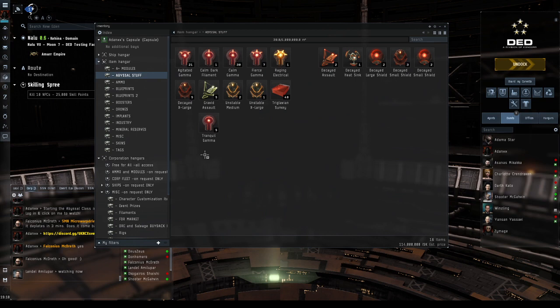To be allowed into triglavian space you have to grind up standings by fighting EDENCOM. You may have seen systems with EDENCOM gunstar turrets at the gates and EDENCOM ships everywhere. These EDENCOM forces fight against the triglavians. By killing EDENCOM you get standings with the triglavians and they'll allow you to fly freely in their space. The downside is that EDENCOM systems in high-sec won't like you anymore and will attack you.